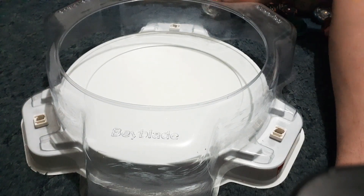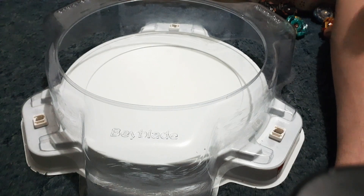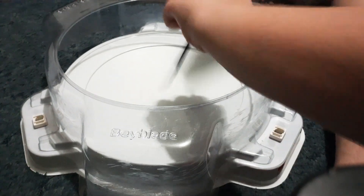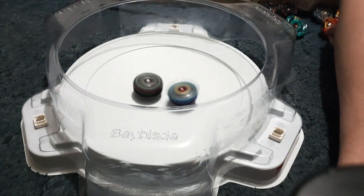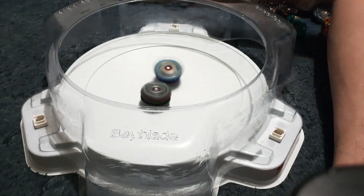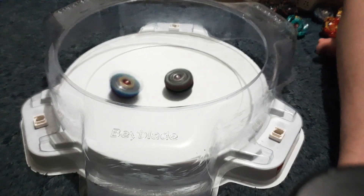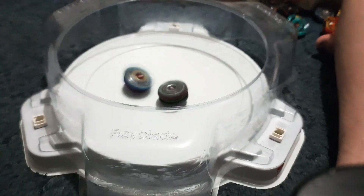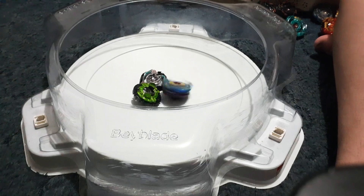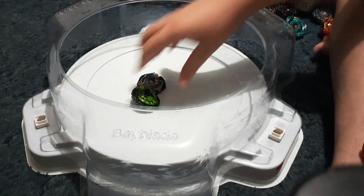Next battle we have Naru vs. Mizu, so let's get into it. Same battle rules as last time. Three, two, one, let it go. Whoa — okay, that wall frame helped it just a bit. Slam it right into Valtryek. Let's see who takes the win. And with that, Mizu gets the first two points of the battle with a burst finish on Naru.